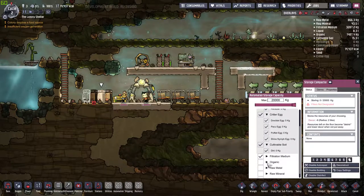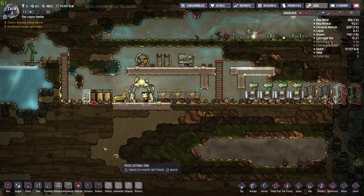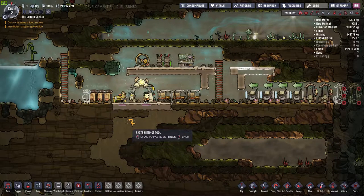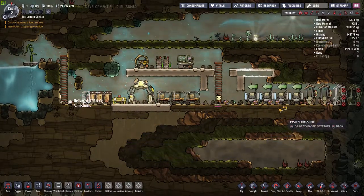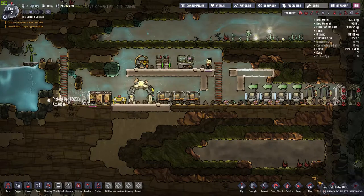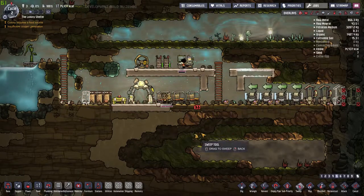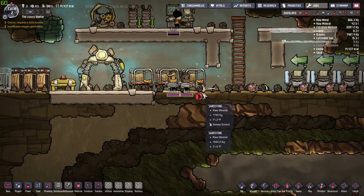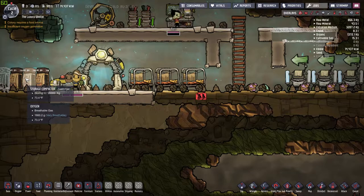Algae is going in that one for now. Raw minerals we want. Seeds — we're definitely going to want those — I'll leave that as priority five, then copy the settings and apply it to that one. Now if I click on sweep and tell them to sweep up this stuff in the bedroom, they'll sweep it up and put it in the storage — just like that. That's what we want.